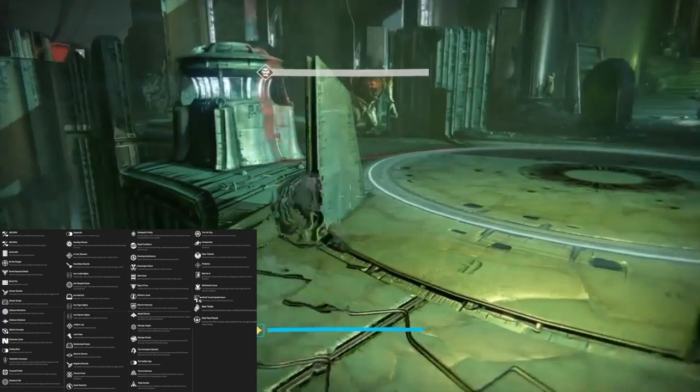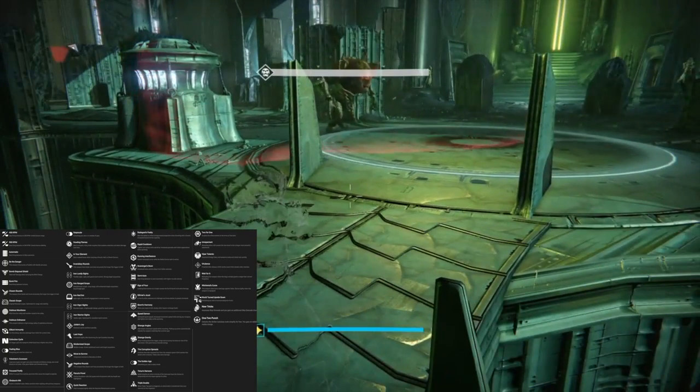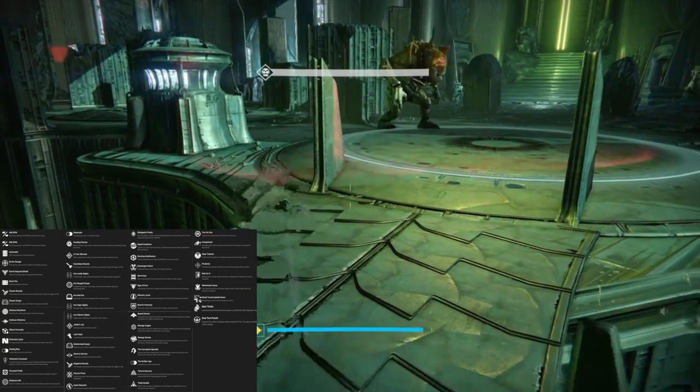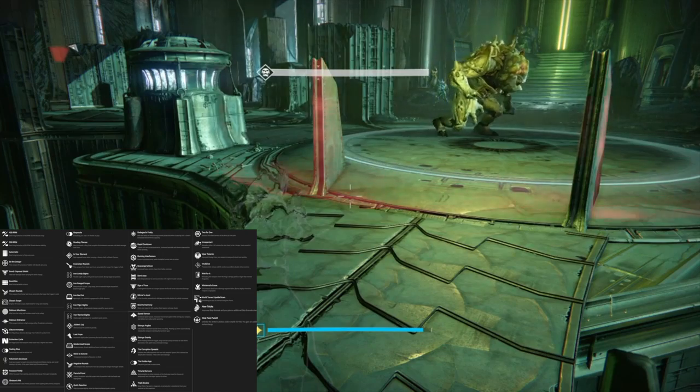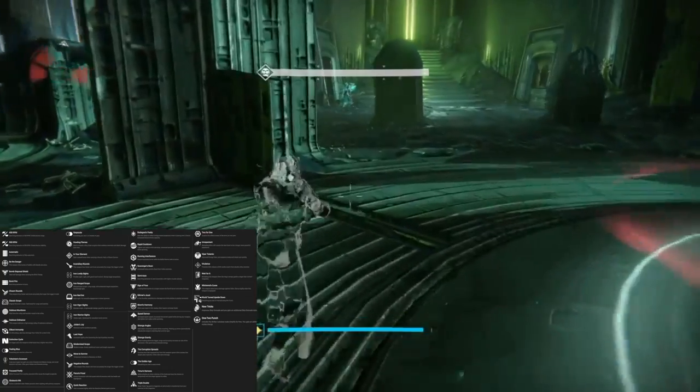Extinction Cycle — on trigger pull, this weapon's initial burst has a higher rate of fire. Feeling Blue — everything you see has a blue tint. That's going to be one of the new lens artifacts you can purchase from Eververse.